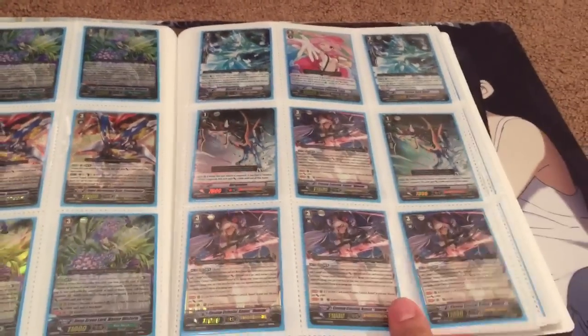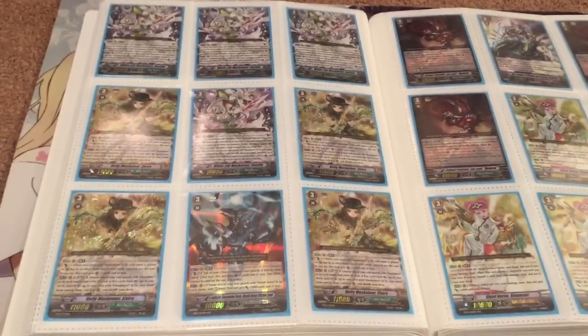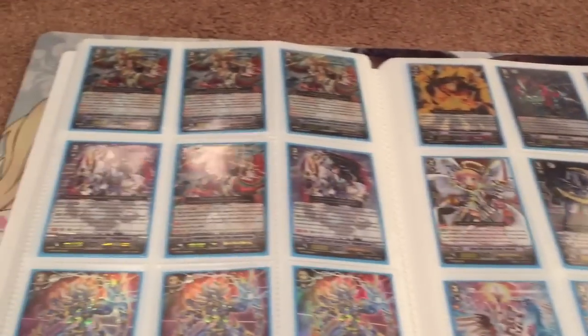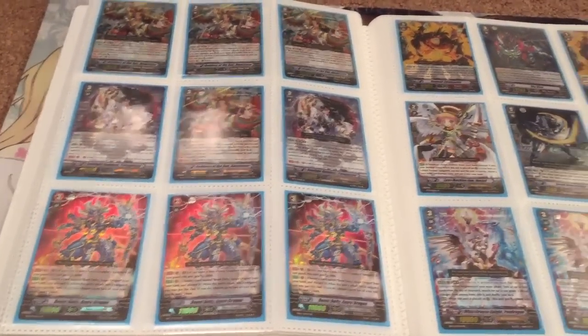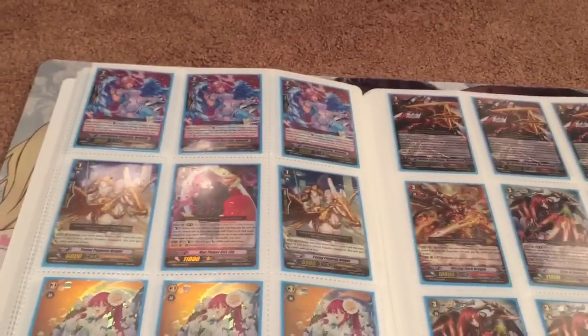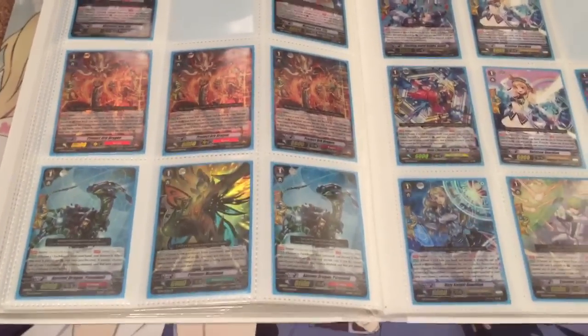I don't really need anything else besides the Meat and Reets for the deck. They're just hard to come by — I guess that's the case with all extra booster stuff. People get them when the packs come out and then the extra boosters stop selling and people don't have them anymore. And then we got the PGs on these pages.